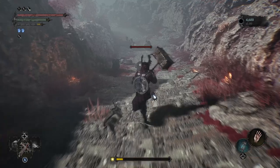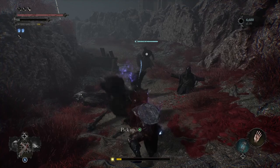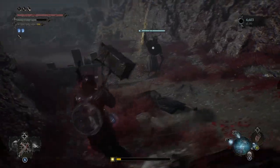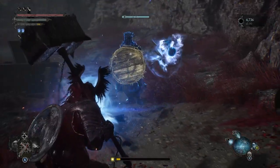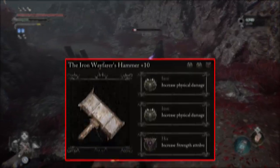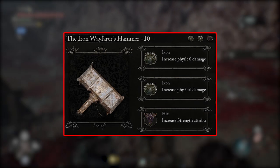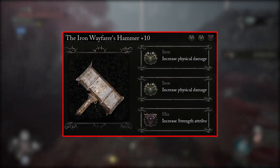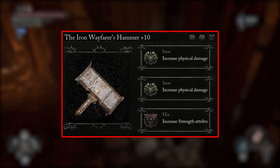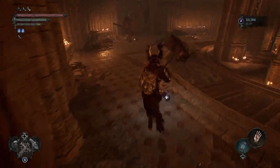When you are using the hammers you want to focus more on doing running heavy attacks or charged up heavy attacks. That's going to give you the best chance to one-shot most enemies, stagger them, or at the very least take a very big chunk of health away. When it comes to the runes I found they didn't matter too much — yes they increased the hammer's damage but not by a significant amount. Just throw on anything that increases its physical damage or strength scaling and that's about it. Nothing too crazy here.